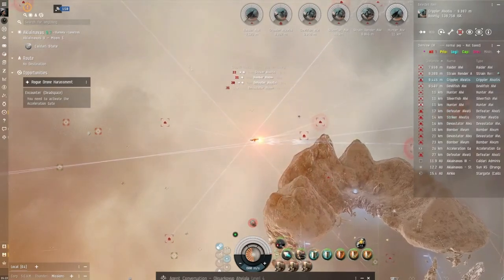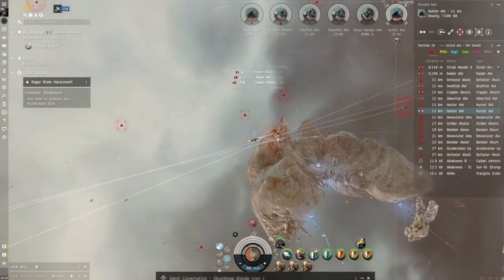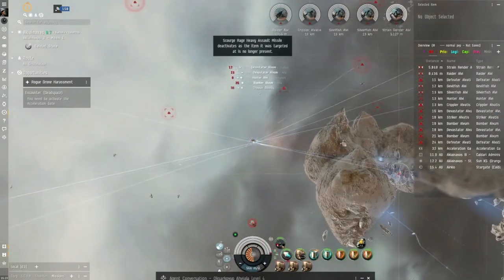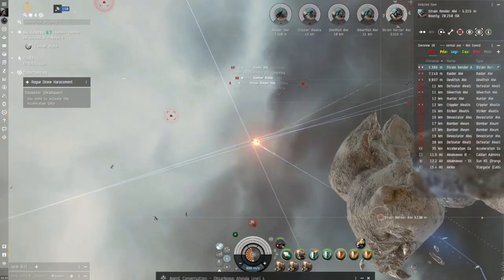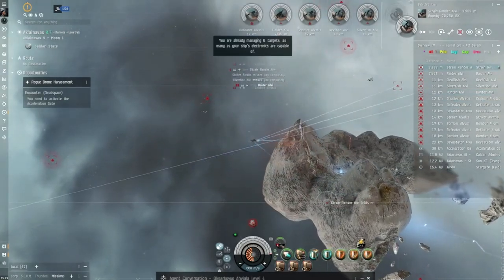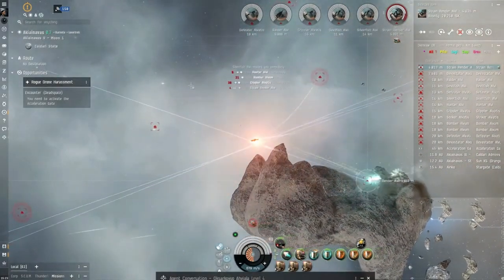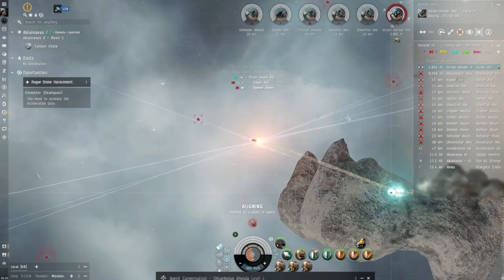Is that what you call it — potato? It's not the best looking. There used to be a nano Dominix — I remember we were in nullsec, I think we were in Fountain at that time, years and years ago. This guy had a Dominix when you could nano them and they were so fast it was ridiculous, you couldn't catch him. He came into the system and just wreaked havoc. They nerfed it, like everything in this game. And the Vagabond — oh my god — that thing could do nine, ten, eleven thousand m/s. The Vagabond was a mean machine. Those were the days.